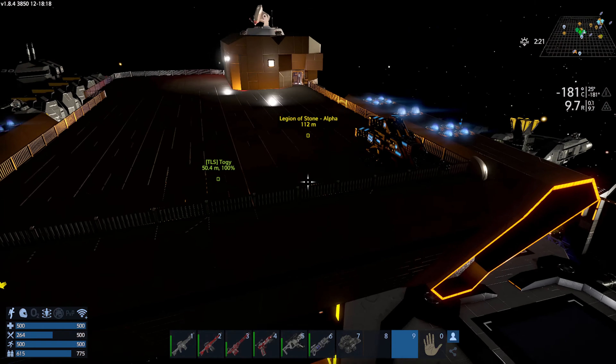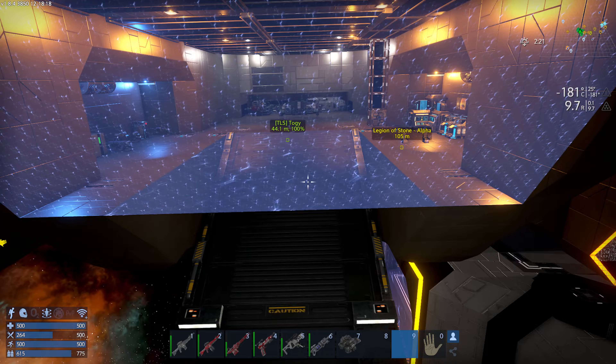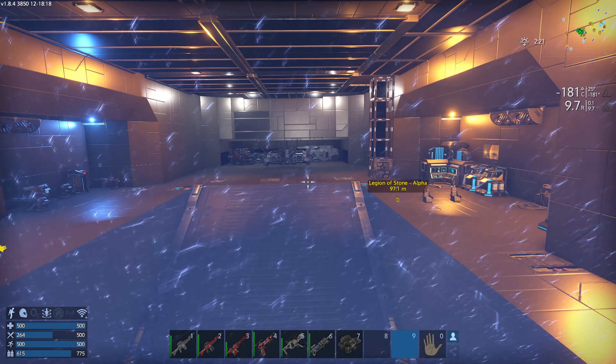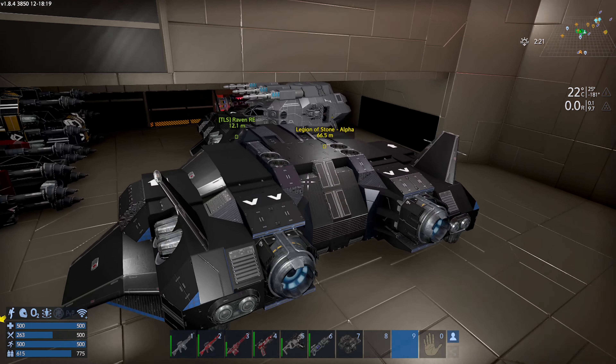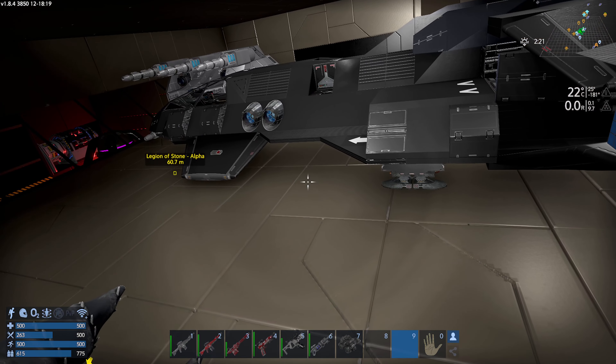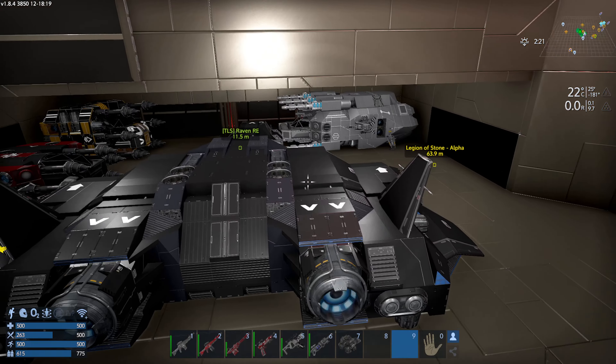And then if we go back, the hangar's pretty cool. That's my light on. Oh yeah, there you go. Yeah, so it opens both down here and up here, that way you can get your hover vehicles here. And then we got some stuff here. You brought the Raven. Well, I wanted to show you how much room there was.